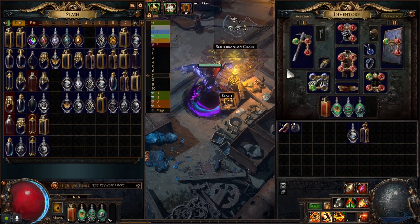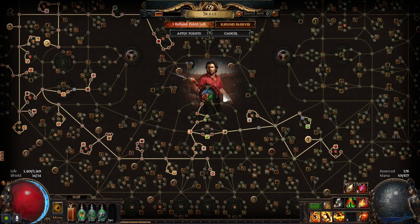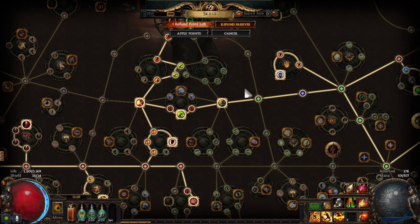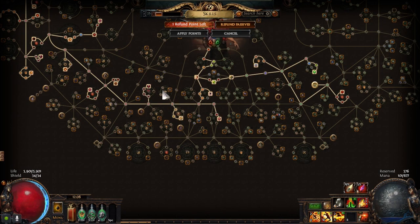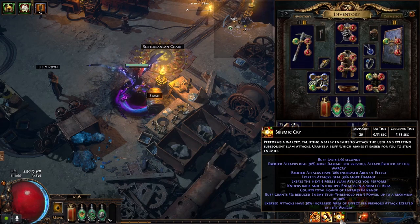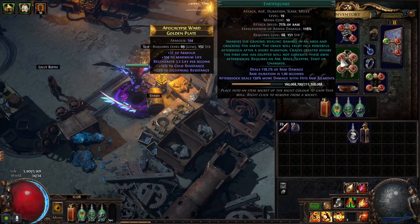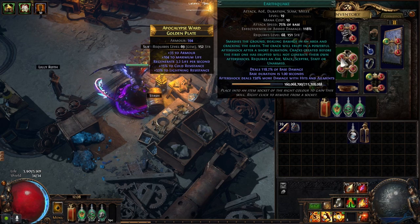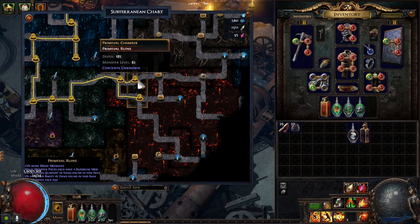I will drop a PoB link if you're curious. I'm not gonna talk about gems because this is an SSF build. Let's talk about the tree and why I'm tanking so much. We are going for some block nodes on the tree, obviously. Seismic Cry basically gives five exert attacks — normally it's four, but with Seismic Cry it's five. So you can use exerted attacks on Earthquake, because the Aftershock deals 150% more damage with hits and ailments. This is why Earthquake deals so much bleed damage, even on a four-link at 83 monster level depth.